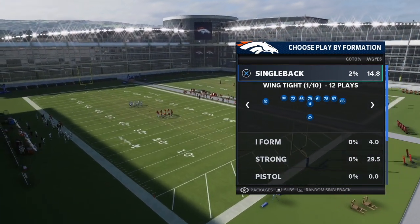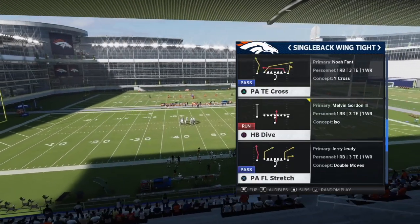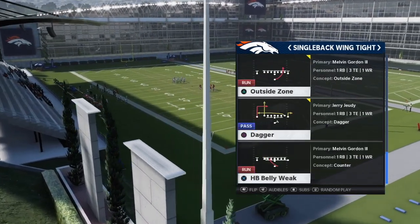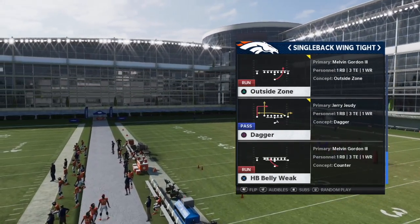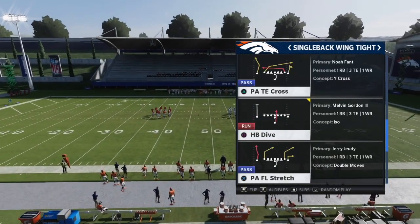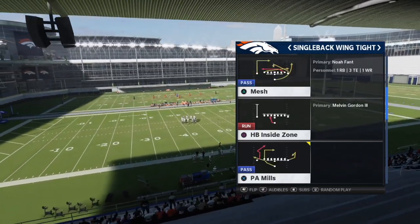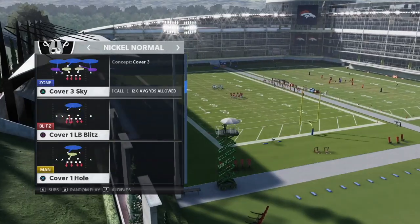This is a run-heavy formation and the interesting thing about it is it has some great runs. Halfback dive is really good, but it also has this outside zone run — you don't see this a lot in single back formations. It's like an off-tackle slash stretch, it's going to get to the outside with pretty good blocking. Outside zones, off-tackles, and stretches have always been your money runs in competitive Madden. We also mix in the PA FL Stretch and the 2-6 duo.